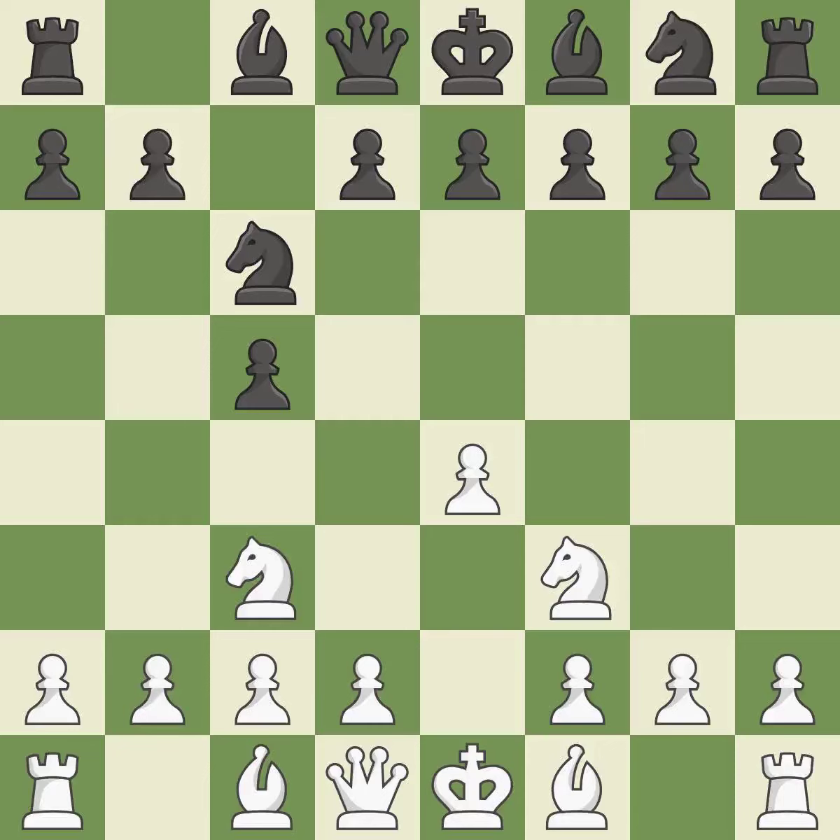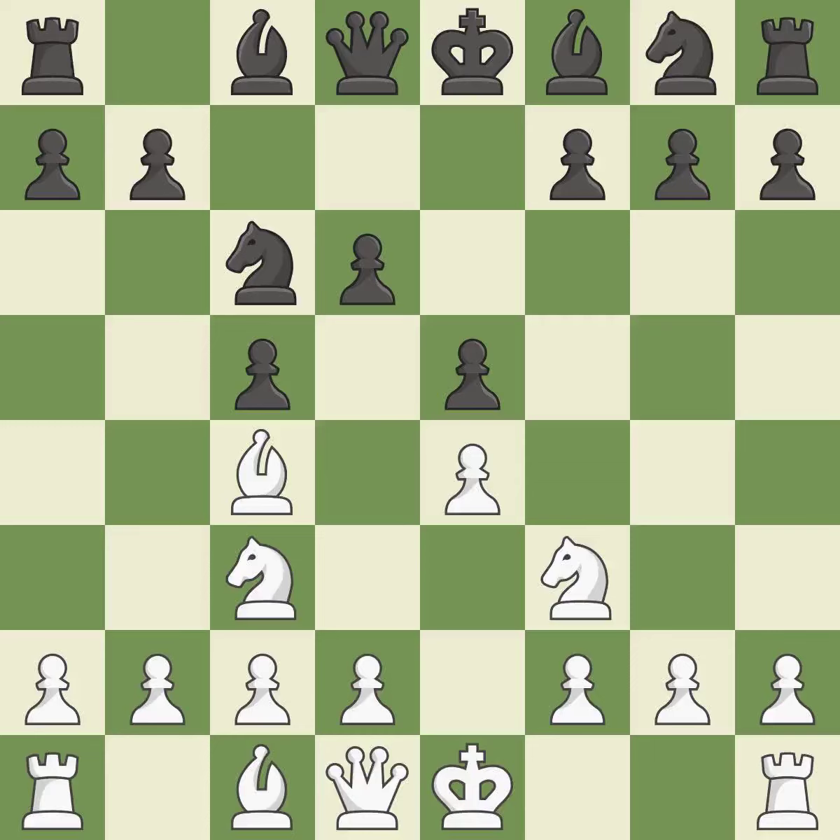NC3 develops the knight toward the center, supports the e4 pawn, and controls the d5 square. E5 takes control of the center, especially the d4 square, at the cost of weakening the d5 square. BC4 develops the bishop toward the center, controls the d5 square, and prepares to castle kingside. D6 protects the pawns on c5 and e5 and allows the light-squared bishop to develop. D3 protects the e4 pawn and allows the dark-squared bishop to develop.